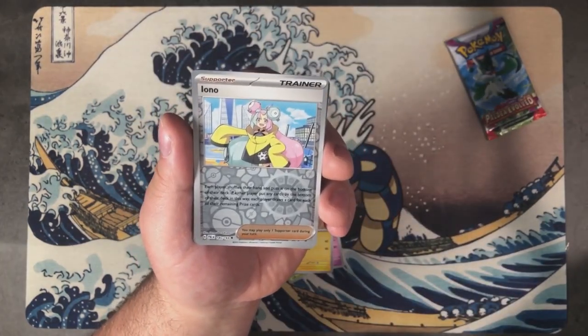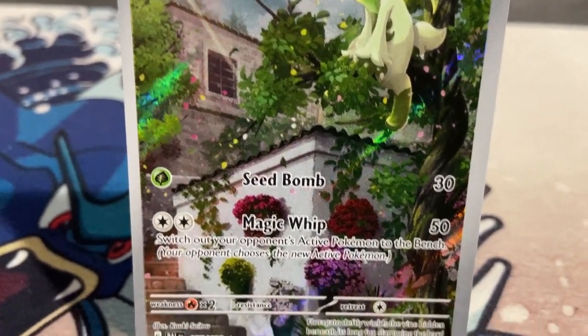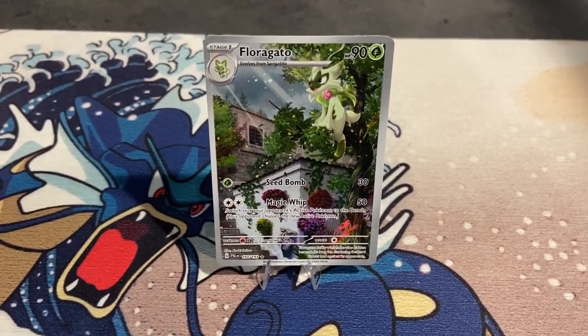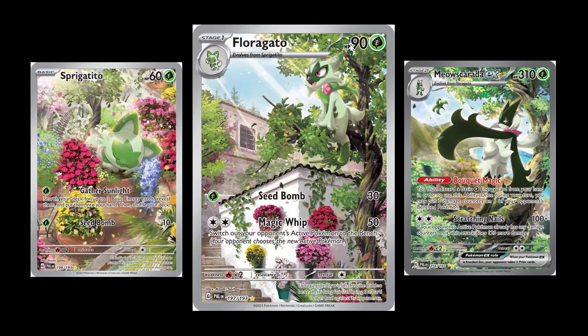In pack ten, I pull a Reverse Iono and an Illustration Rare Meowscarada, illustrated by the very talented Koki Saito, who tells a story of Sprigatito's personal and physical evolution. Sprigatito is napping safe and sound inside a flower pot, and when it evolves into Floragato its curiosity starts to bloom and it becomes a bit more courageous as it climbs a tree just outside its house.